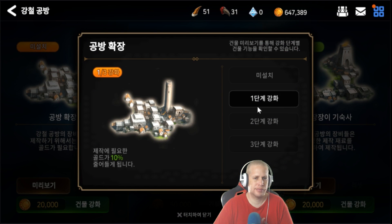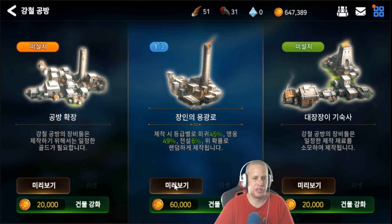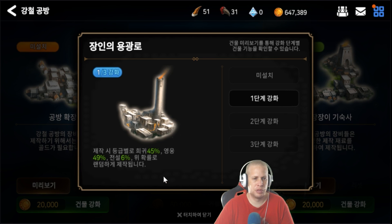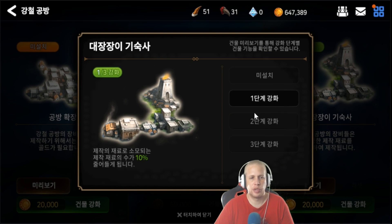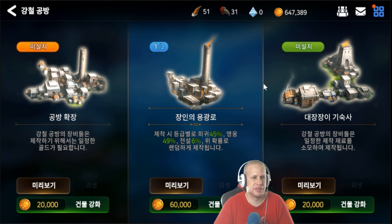As for the forge upgrades: the left one reduces gold required by 10%, which could be really good for higher-tier gear. The middle upgrade — probably what you want to invest in — increases the rate of getting higher-rarity equipment; you see rates like 45/49/6, likely tier 2/3/4. Higher ranks eventually double the high-rate for good armor. The last upgrade reduces material required by 10%, 20%, or 30%, which can also be quite good once farming materials gets harder later on.